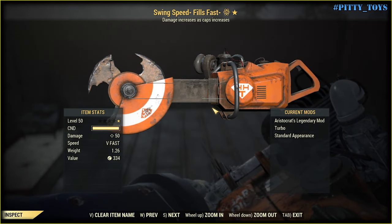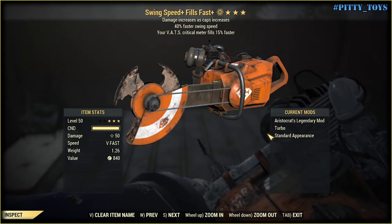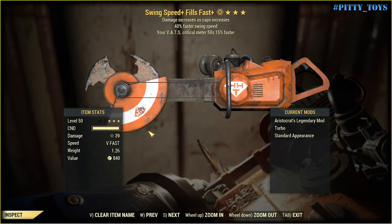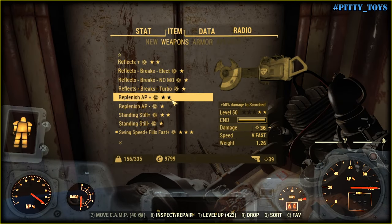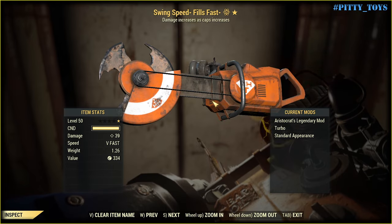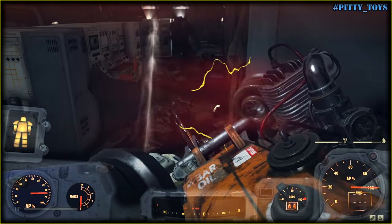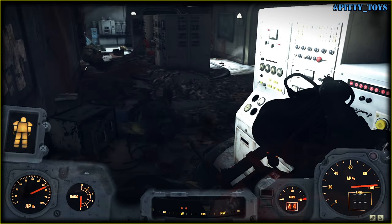Speaking of offensive legendary mods, I'm talking about 'fastest swing speed' for example. I don't have it on one weapon but I do on the other. Does it affect DPS? Let's find out. I have two Aristocrats builds, one with and one without this buff. With fastest swing speed I kill him in 2 seconds. Without fastest swing speed I also kill him in 2 seconds. Therefore, fastest swing speed doesn't improve DPS whatsoever.